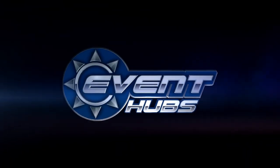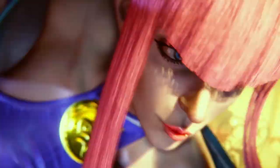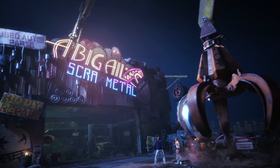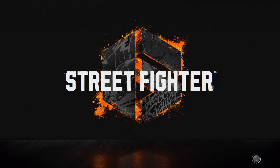Street Fighter VI is out, and compared to previous franchise entries, it seems as though Capcom has given us every single thing we could have ever wanted. The surplus of bells and whistles has contributed in no small way to the unprecedented positive momentum the game has seen in its first few days after release. But this wealth of options does seem a bit of a double-edged sword when it comes to one particular aspect of SF6: navigating its menus.